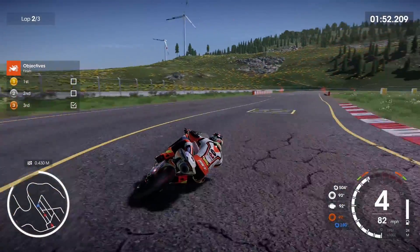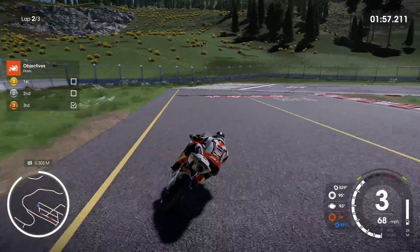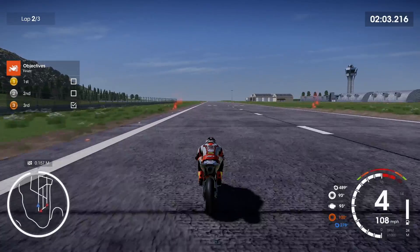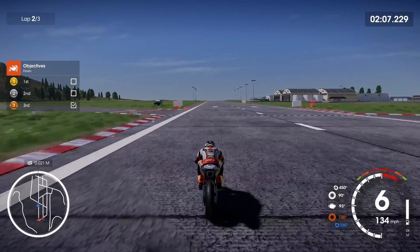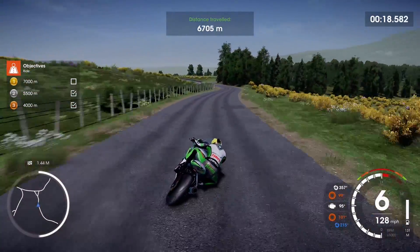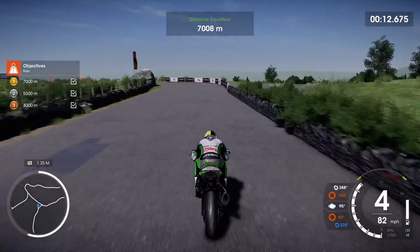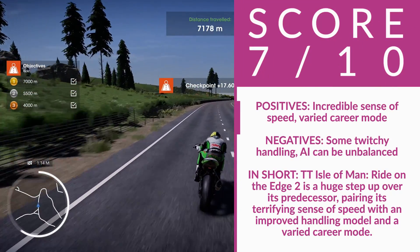TT Isle of Man Ride on the Edge 2 is an impressive sequel, delivering a terrifyingly realistic representation of TT racing. You have to be mindful of the smallest things like curbs and dips in the road, which are nigh impossible to see at such high speeds, but will have dire consequences should you approach them wrongly. You will make mistakes and you will crash, sometimes costing you a podium position, but you'll still progress and learn how to handle each bike. And when you're speeding along the coast, you'll have a smile on your face — or be screaming in terror at the incredible pace.